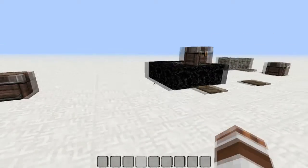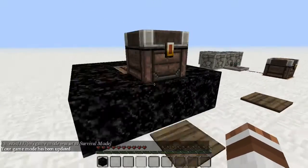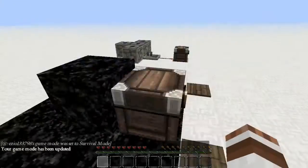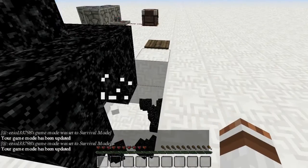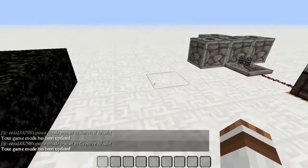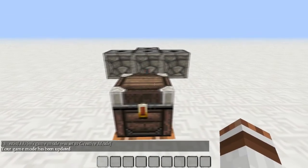You'll probably see trap chests being used as a trap — for example, wired up with TNT like this. Open it... oh no — loot, rubbish — oh sugar, I'm dead. Oh well. So basically, that's the trapped chest.